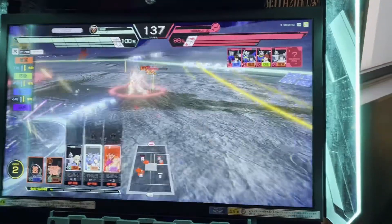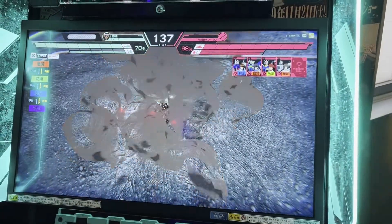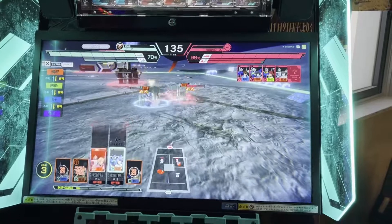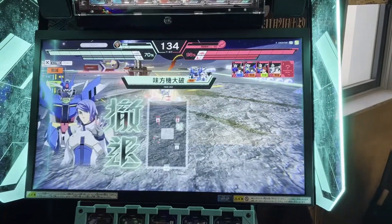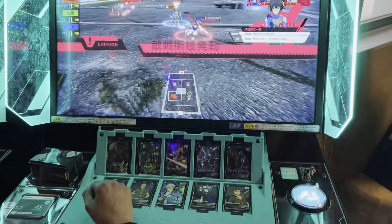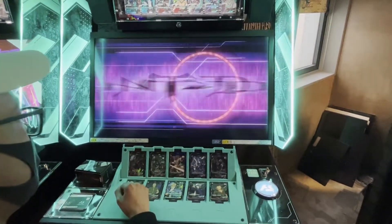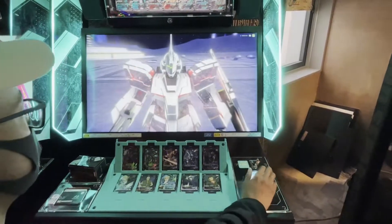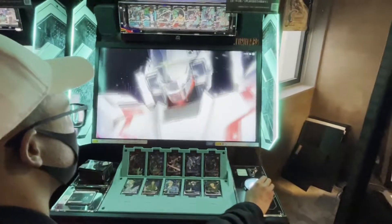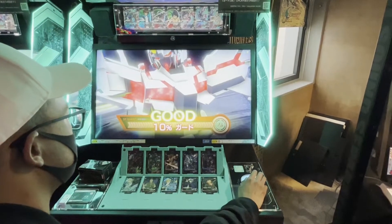MS that are destroyed can return to play after some downtime. Each MS also comes with an associated cost — the cost meter is constantly filling up, but planning who or what to use and when is important since units and abilities both use the same meter. By holding a character icon and dragging it to the map, you can choose to deploy that unit and choose its target. When a base is destroyed, it lets you or the opponent deploy further up the field.